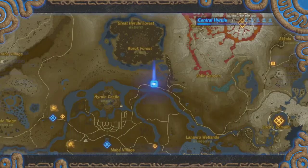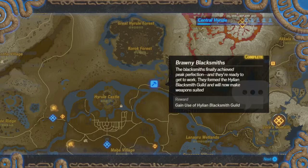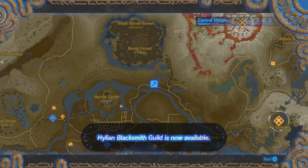Oh yeah, I have enough. They finally achieve peak perception and they're ready to get back to work. They formed the Hylian Blacksmith Guild and will now make weapons suited for warriors. Now gain use of the Blacksmith Guild.